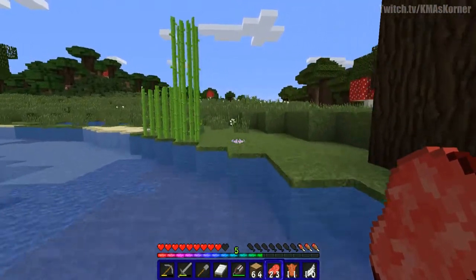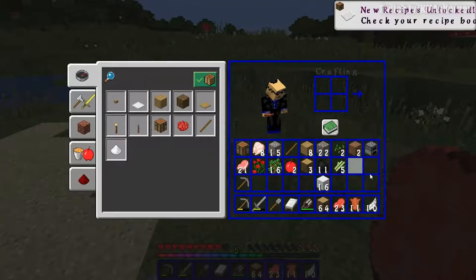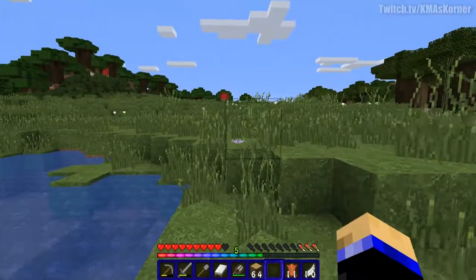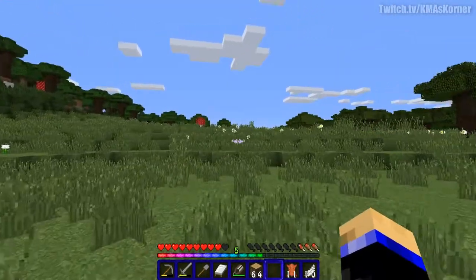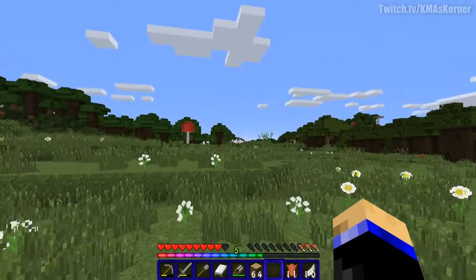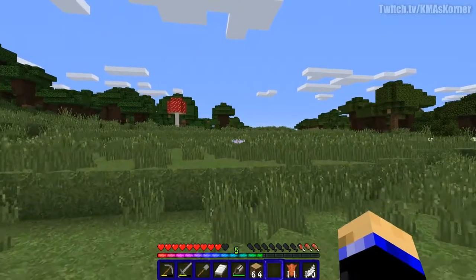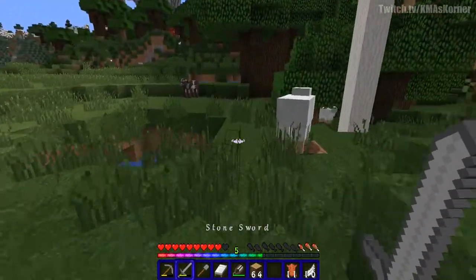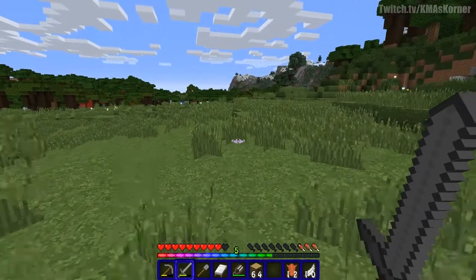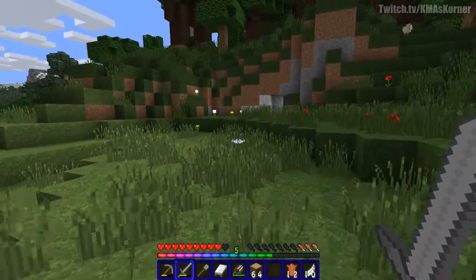Anytime you see sugar cane, I just plant it, because it's great to have for later when you start wanting to enchant and do books — which should be within the first couple of days depending on how long you mine. The reason why there are always mobs forming here is because it's a plains biome, which gives time for mobs to start forming.